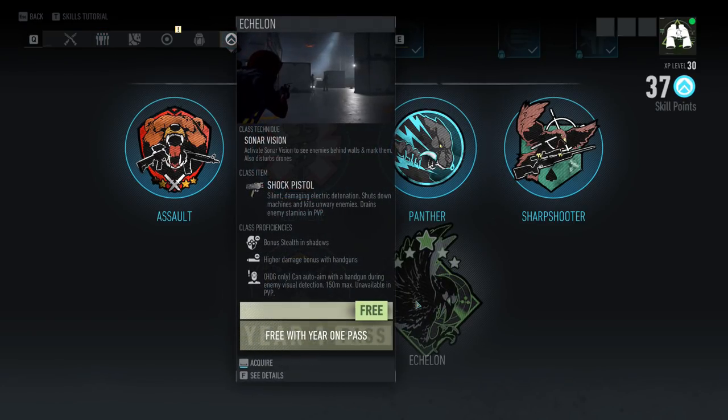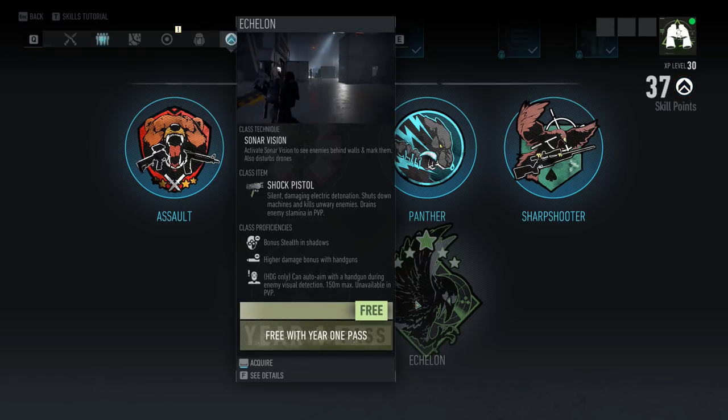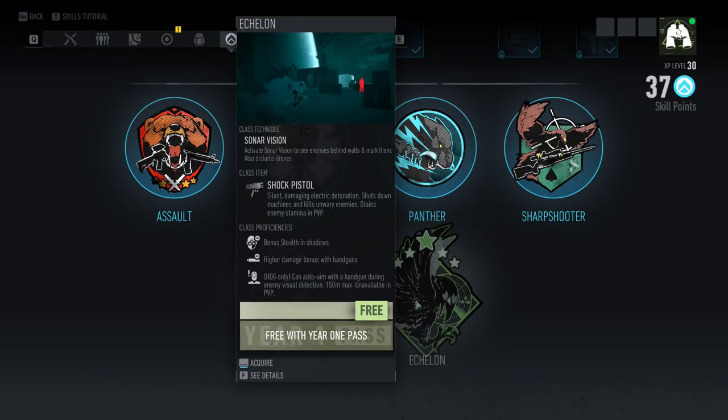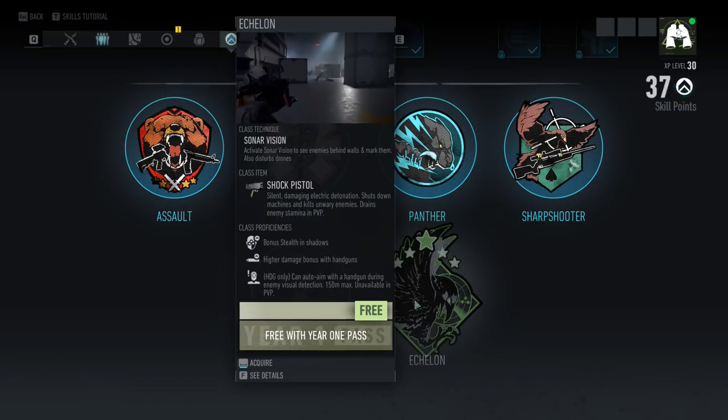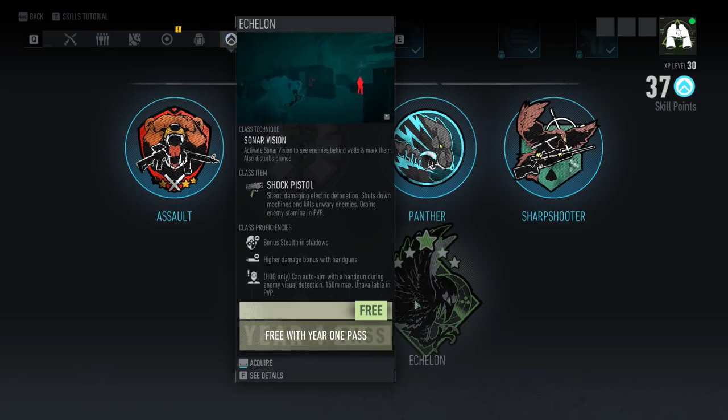Let's check out Echelon. Activate sauna vision to see enemies behind walls and mark them — also disturbs drones. That's the class technique. That's cool. Class proficiencies: bonus stealth and shadows, higher damage. It focuses on handguns. With a high-end gun, you can auto-aim with a handgun during enemy visual detection — 150 yards or meters max. Unavailable in PvP.